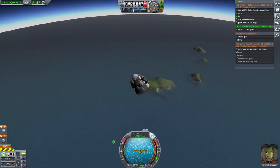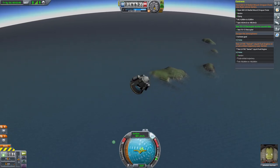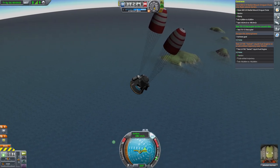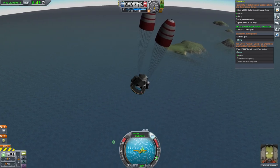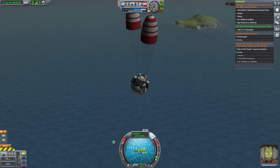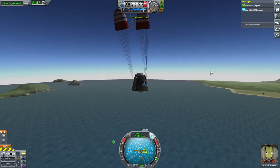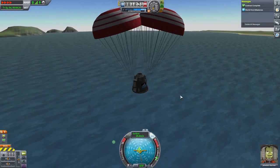I just need to drop down to 9,000 metres and lose a lot of speed for the drogue chute contract. I'm going to be much too slow. Let me deploy the drogue chutes and see if that slows me down enough — 180 metres per second required. I'll pop the other chute as well. I think I might be about to get that one — yes, there we go! Excellent. I failed miserably at escaping the atmosphere, but I completed the other two contracts, so that was a bit of a success.